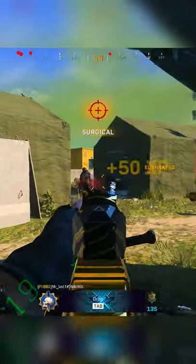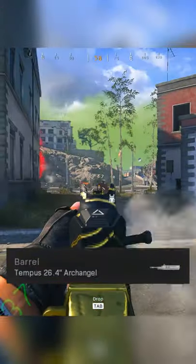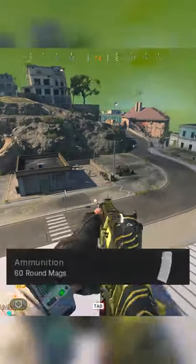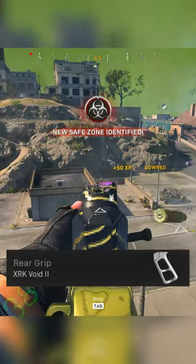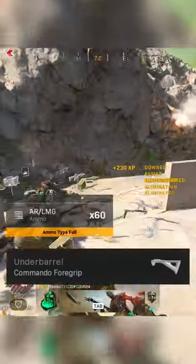Here are my favorite attachments for this Battle Pass gun that's over a year and a half old. First, we have the Tempest 26.4 barrel, which gives you that perfect iron sight. The 60 round mag, XRK Void 2 grip, XRK Strike Light, and last, the Commando 4 grip, which makes this feel like how it did at launch after a year and a half of nerfs.